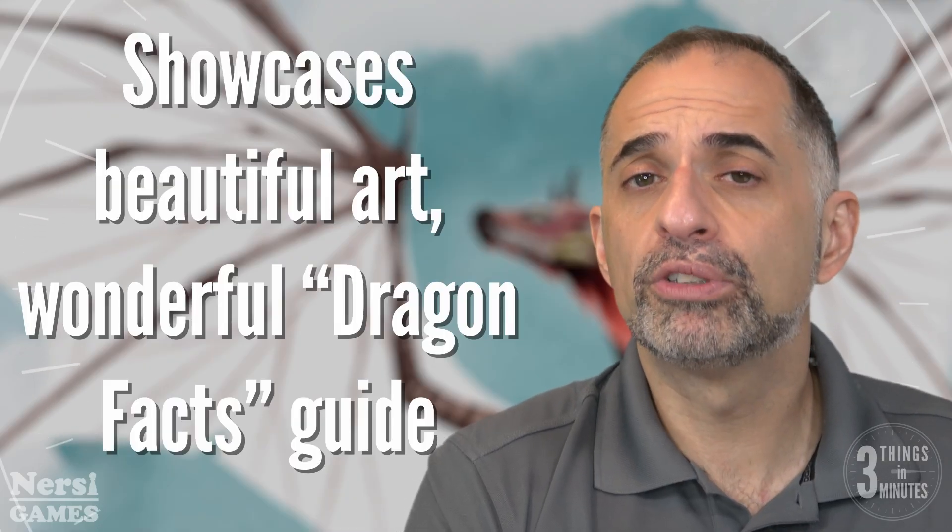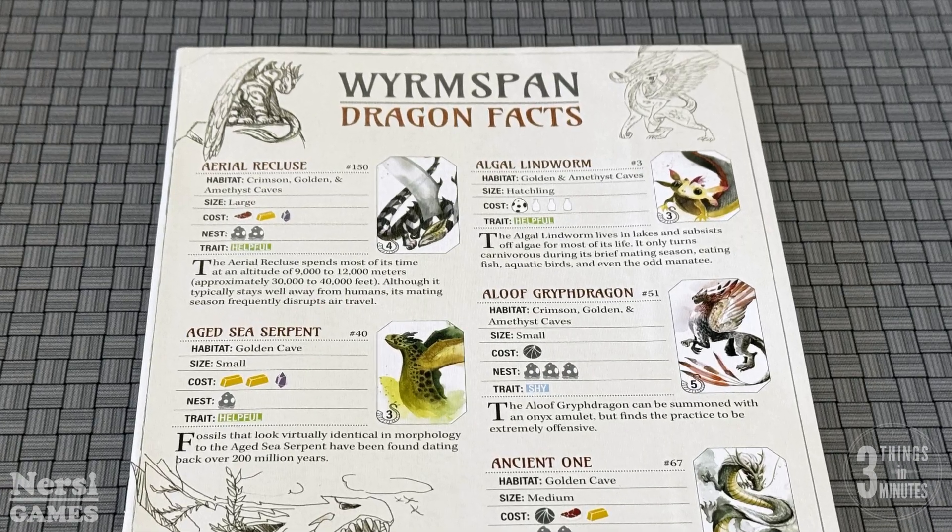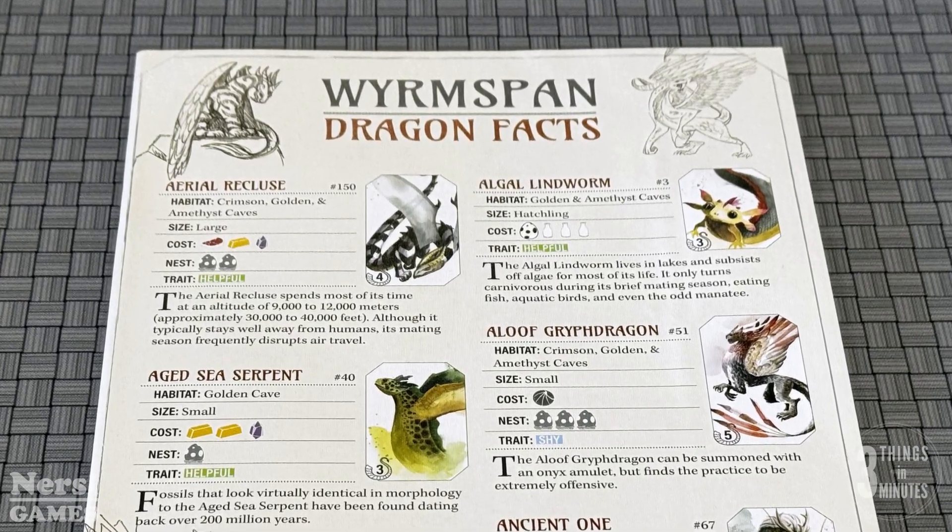The game showcases some really beautiful watercolor style art on the cards and the board, and it includes a detailed guide to the dragons, which, while superfluous, is actually a wonderful addition to the theme.